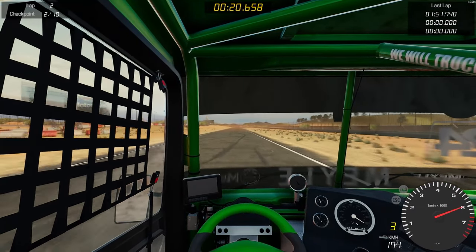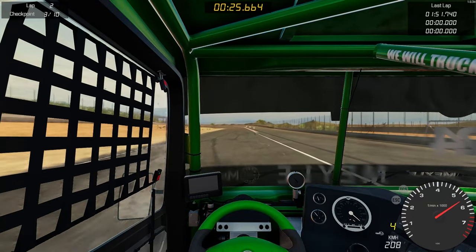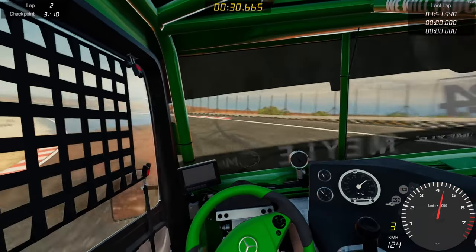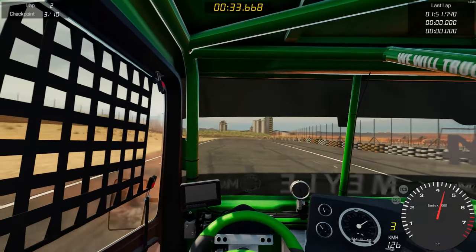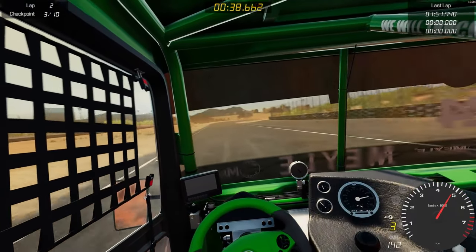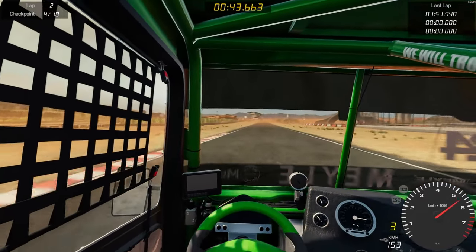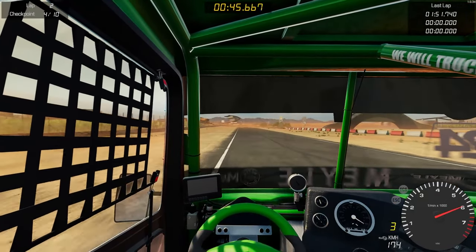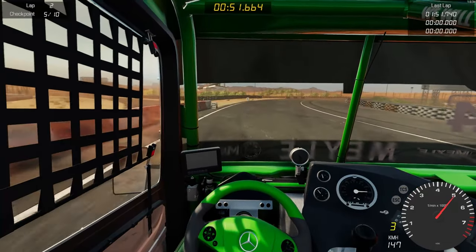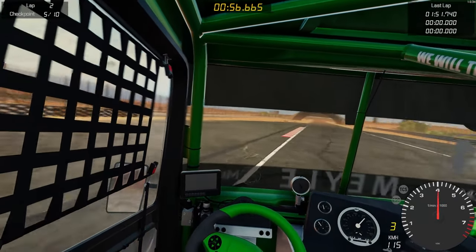Back on the power for the final corner — let off, pull back around, oh I accelerated too early! Across the line in 1:51 — definitely not a good time. Off the acceleration for the first corner, let the truck pull itself around, back on the power for the third corner — a little too early, nearly spun out. Heading into the first big banked left-hand turn: a bit of braking, drop down a gear, more acceleration to get up to the corner, then off as we come fully around.